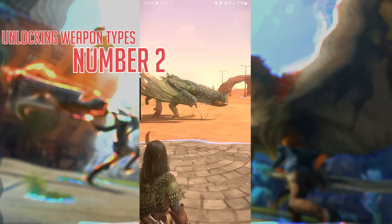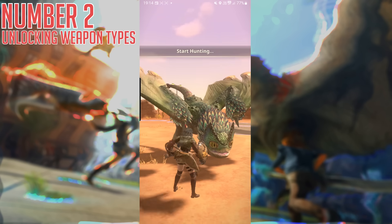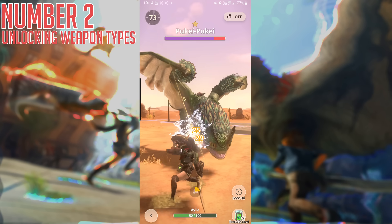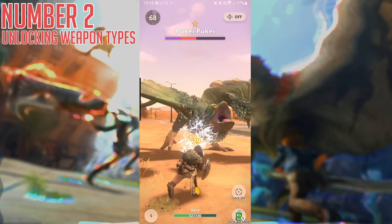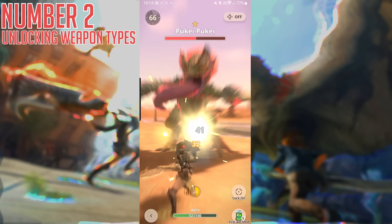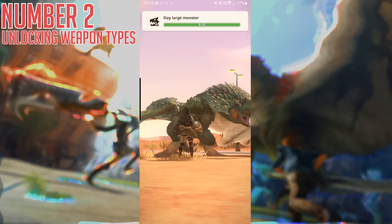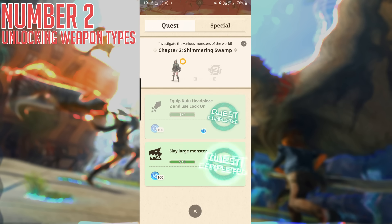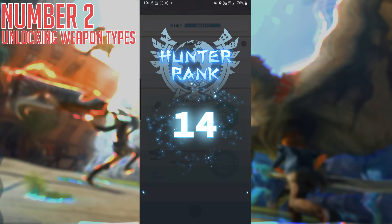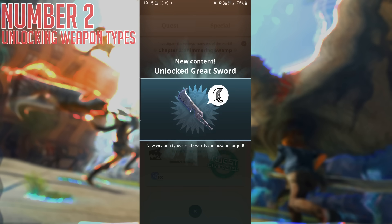Number two: unlocking weapon types. A lot of early footage you've probably seen in this game is likely using the sword and shield, and the main reason for this is that it is the beginner weapon in Monster Hunter Now — the one that you start with. But you don't really have any other options for a surprising amount of time, so you may be wondering when you unlock the ability to change. The answer is actually relatively simple. Once you finish chapter two of the story, which happens right around HR 14 if you're just focusing on the story itself, you will unlock Greatsword as a weapon type. Further weapons come relatively soon after that, and the end of chapter two is when you start to unlock more weapons.